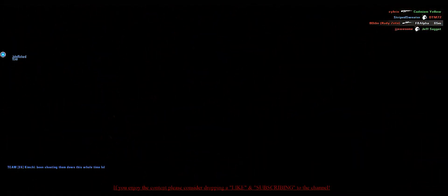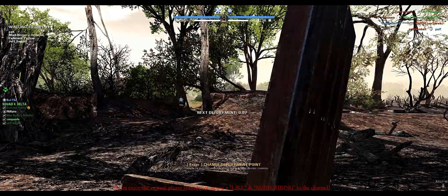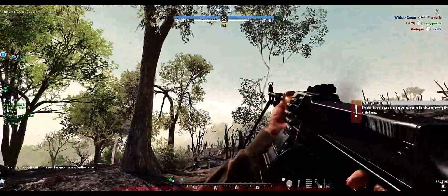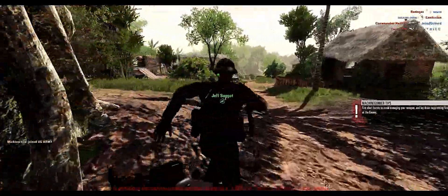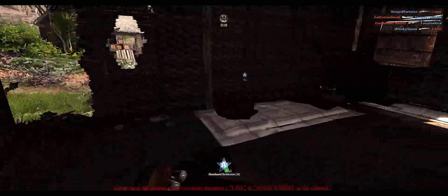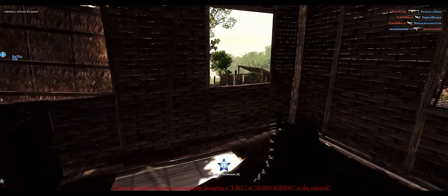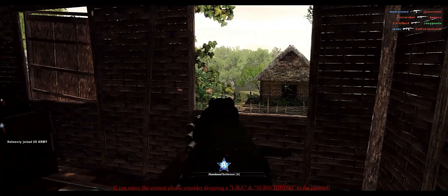In Rising Storm 2 Vietnam you're getting 30-plus authentic weapons. Some of the more popular U.S. weapons would be the M16 rifle, the M14 battle rifle, the M60 light machine gun, the M70 grenade launcher, the M3 grease gun, and the M97 flamethrower. For the North Vietnamese weapons, you'll be getting the Type 56 assault rifle — basically an AK — an RPD light machine gun, RPG-7 rocket launcher, a MAT-49 SMG, an SKS carbine, and a Dushka heavy machine gun, which is mounted.